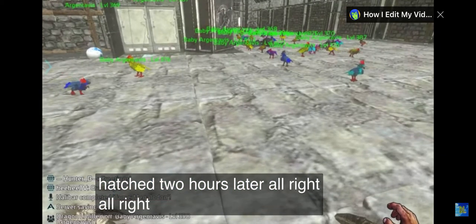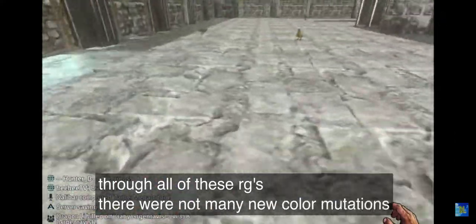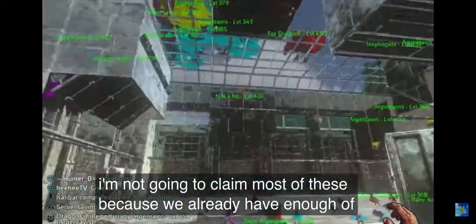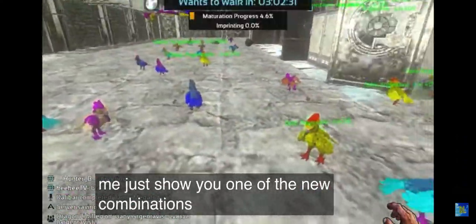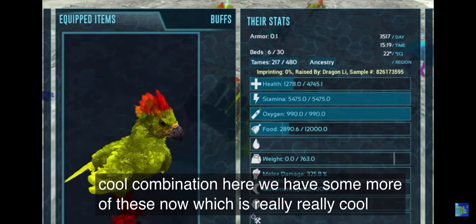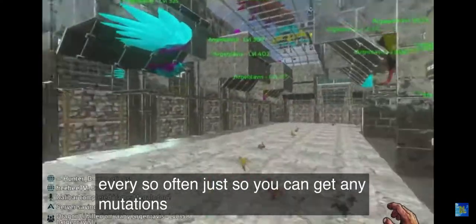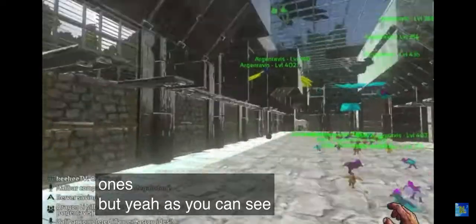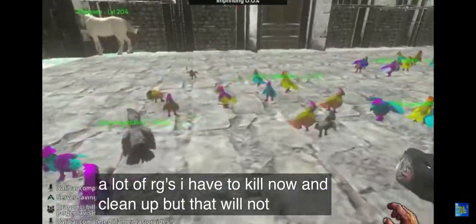All right, so we're back. I looked through all of these RGs — there were not many new color mutations, but we did get some stat mutations. I'm not going to claim most of these because we already have enough up there, but we did get some new combinations. Once you have enough mutations, you might have to replace your line every so often just so you can get new mutations, because after a certain amount it's very difficult to get new ones.